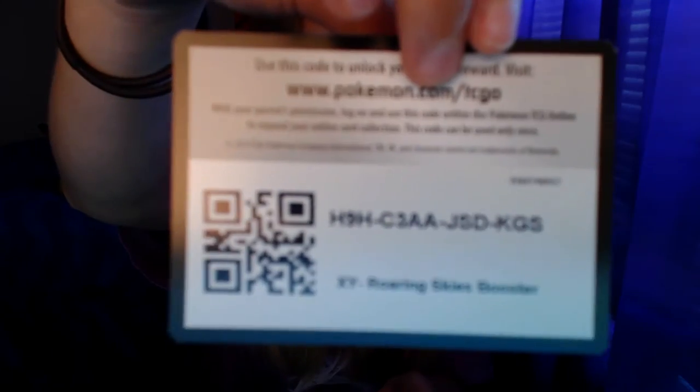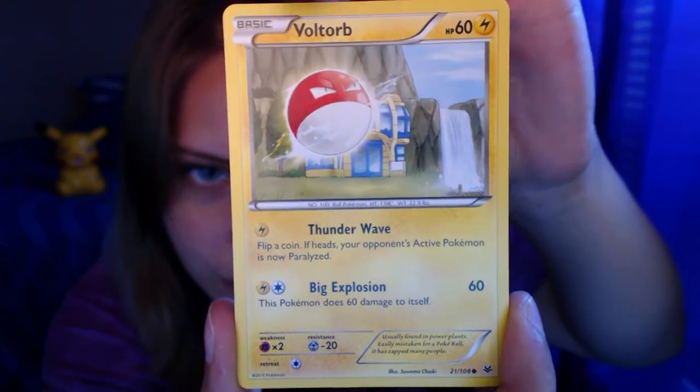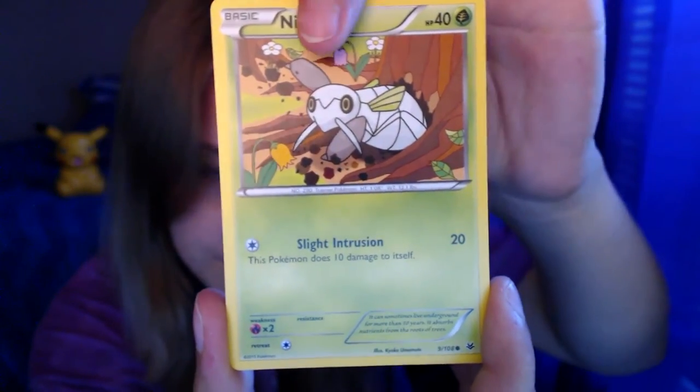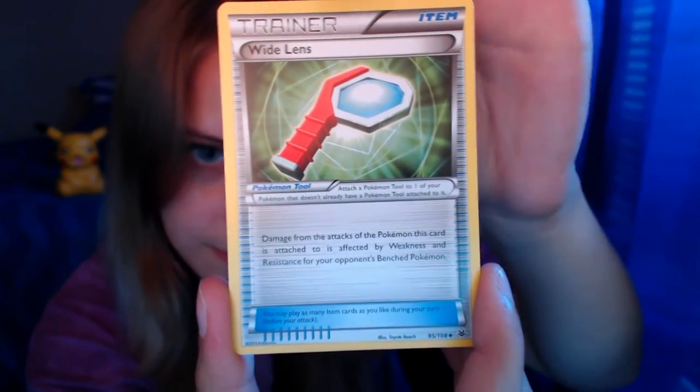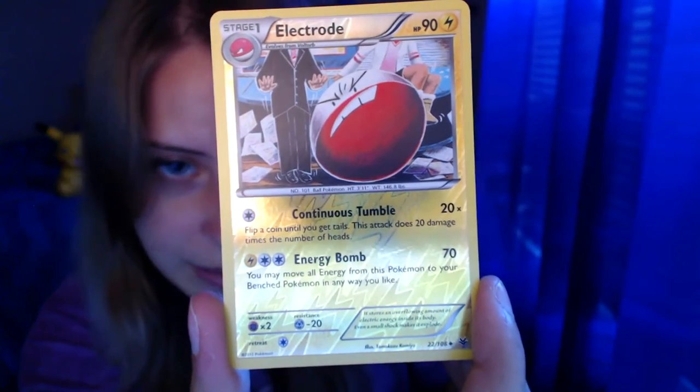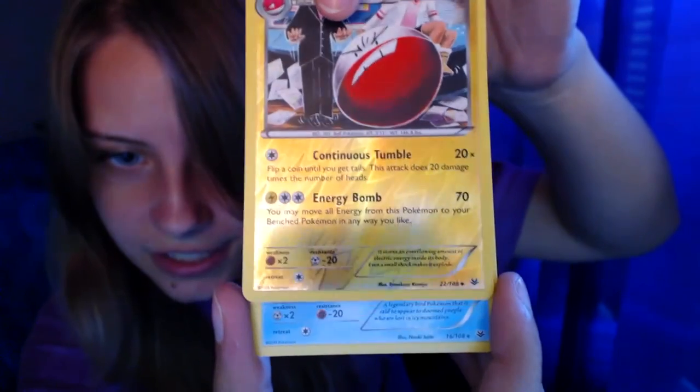Now we'll move on to Roaring Skies. Here we go, open up the pack, remove the cards. Online TCG code — somebody take it, because I don't want it. Voltorb, Dunsparce, P-Duff, Nincada, Bagon, Wildlands, Dustox, Altaria. The reverse in the pack is an Electrode, which I'm pretty happy with. And the rare in the pack is Articuno. I already have like three of those, but I guess I'm just going to have a fourth one.